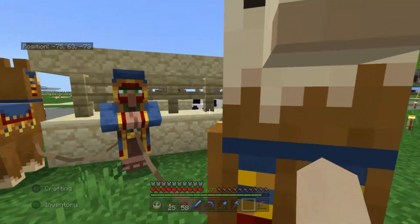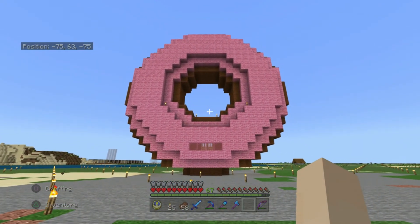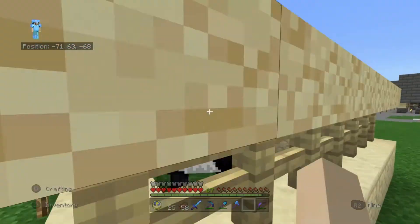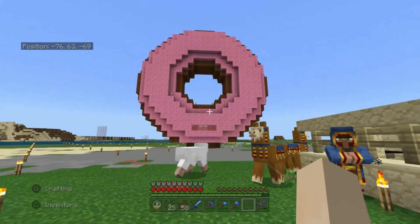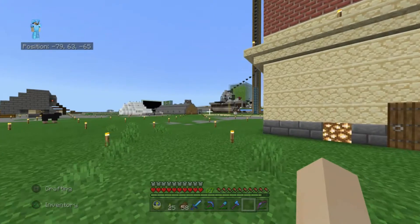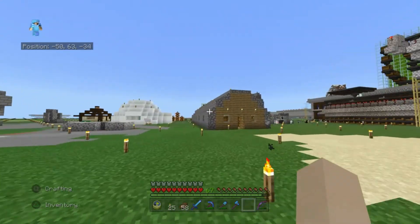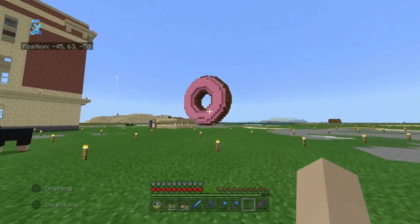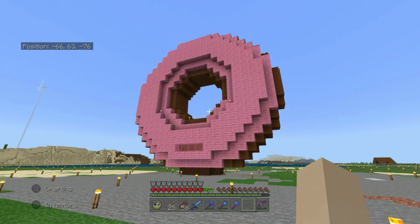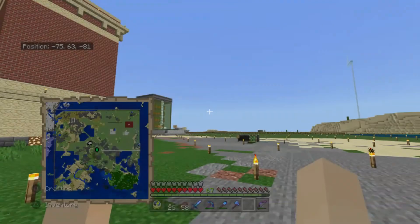Excuse me — could you get your llamas out of here? I am trying to get my thumbnail. There's llamas everywhere. What's a good shot? Come on, see this from a distance. It's taller than my firehouse — it's quite ridiculous. And I was going to make it bigger. This is 24 blocks tall; I was going to make it 32, which seems like that might be excessive.